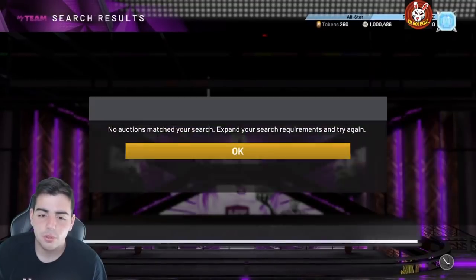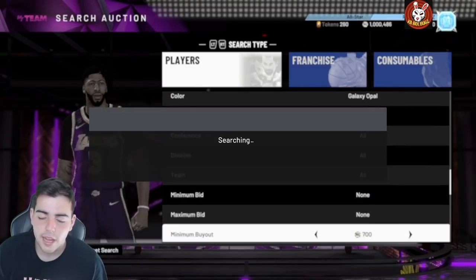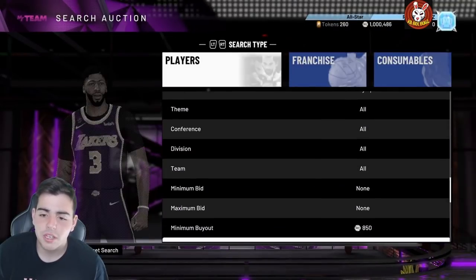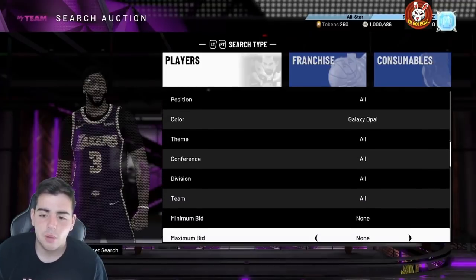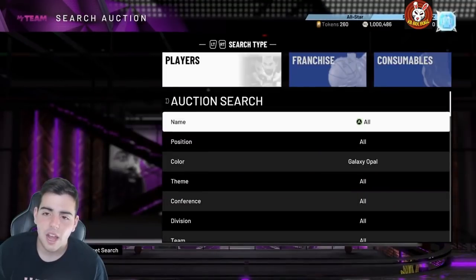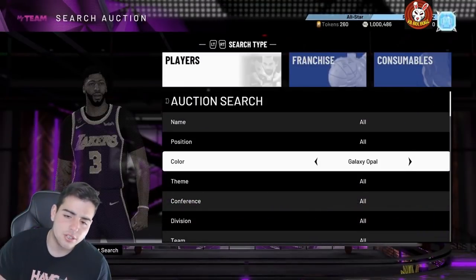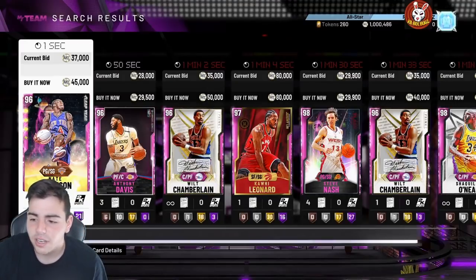Sell your cards and watch the pricing of galaxy opals. It's only a matter of time before someone reaches the buyout price — I believe it's going to be Caruso, and once he consistently hits buyout, we'll see a plummet in the market. Everything is going to drop and it'll really hurt the community. Stay on the Spotlight filter and the opal filter, let me know how it goes. Hope you enjoyed — catch you in the next video, peace.